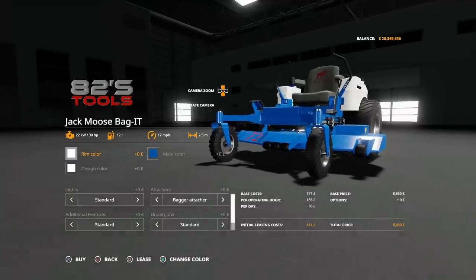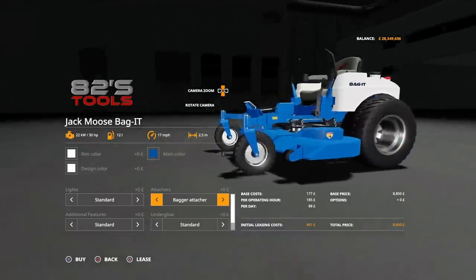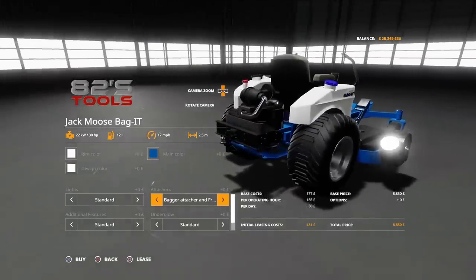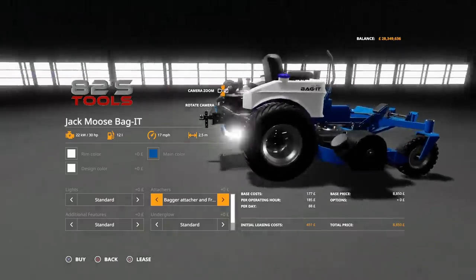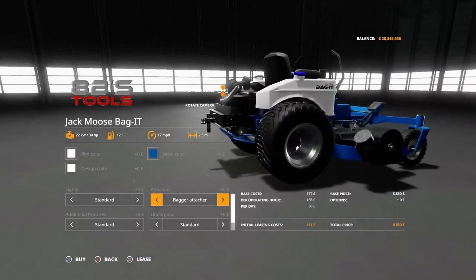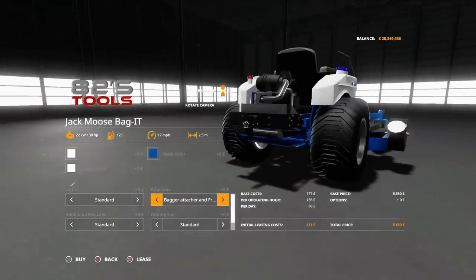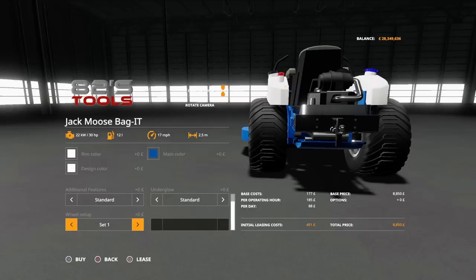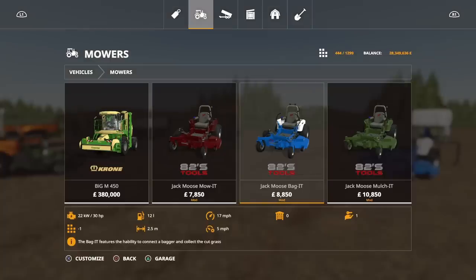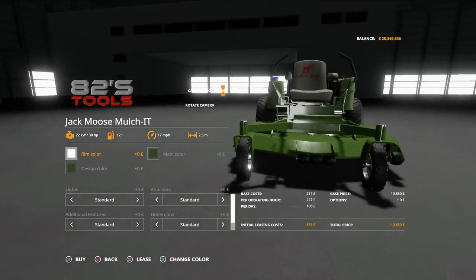For the Bag-It: colours and lights are the same. Under Attachers it has a bagger attacher — for if you want to put a bagger on — and a bagger attacher with front attacher. It comes with a pin hitch regardless. Additional features: roll bar, underglow, same tyre options. For the Mulch-It: same colour options, same lighting choices for underglow, attachers, and additional features — it's just that the three different mowers do slightly different functions.